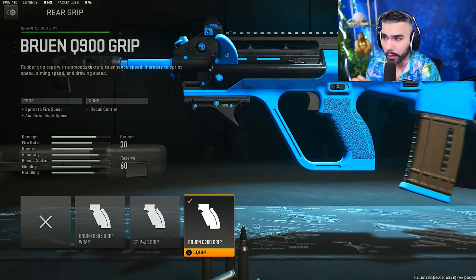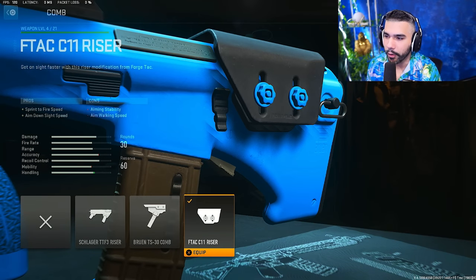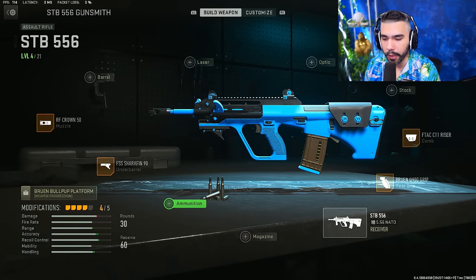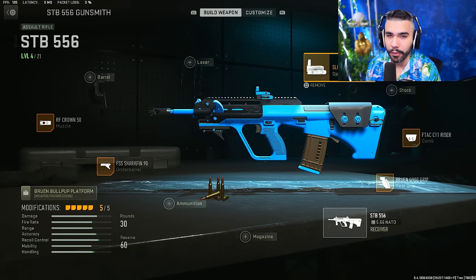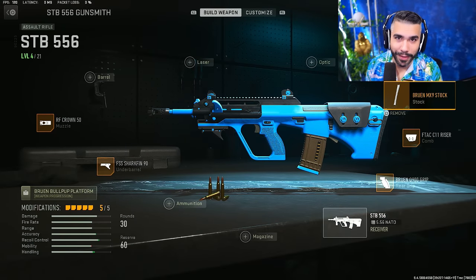For the rear grip, the Bruen Q900 Grip for sprint to fire and ADS speed to speed this weapon up. For the comb, the F-TAC C11 Riser — again sprint to fire and ADS speed. Alternatively, you can remove the high velocity ammunition and slap on a red dot; this thing feels nice with a red dot. Or instead of the red dot or ammunition, you can run the Bruen MX9 Stock, which gives a slight increase in ADS speed — and we definitely want that.